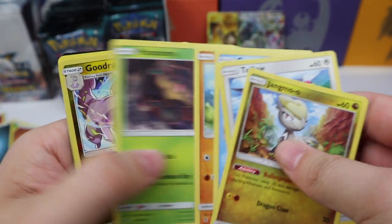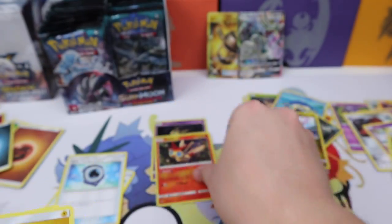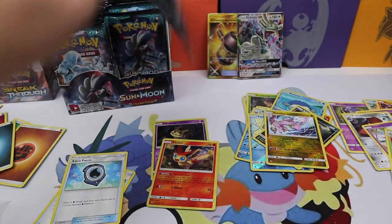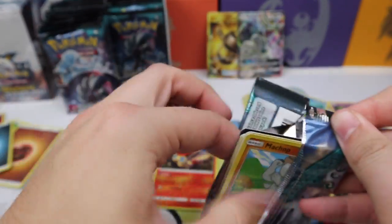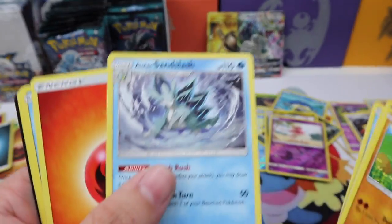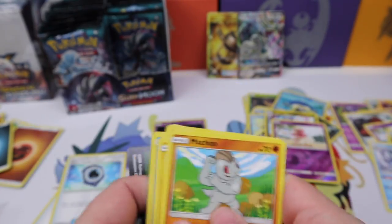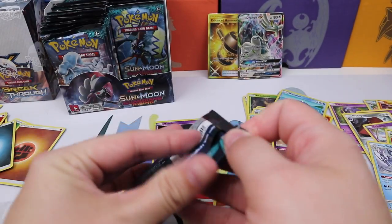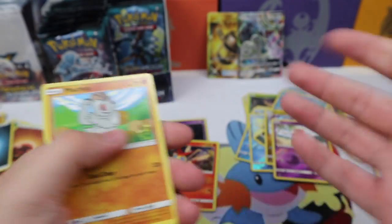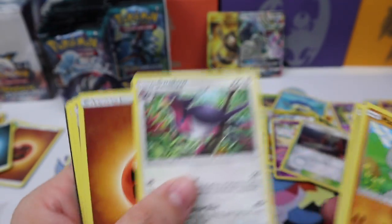What do we get? Goodra reverse and a Victini holo rare — our second holo in the box. What if we got two golds in one box? That's happened to me before in Guardians Rising — my first booster box was just amazing. But I'm expecting a full art soon, that would be nice. Come on full arts! We get an Altar of the Moon and a Swellow regular rare.